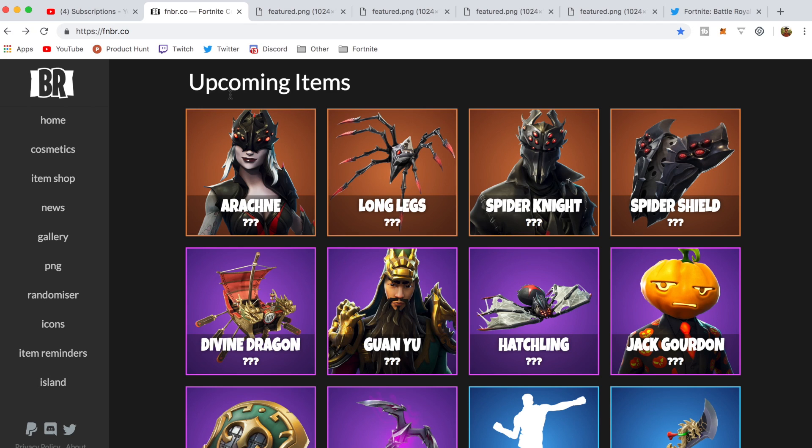What's up guys, Andy here with another Fortnite video. In this video we're covering all the leaks in the 6.1 patch — we're going to look at all the leaked items, then go into some of the updates and details. We've got some dope skins here; these spider skins on the top look really cool.